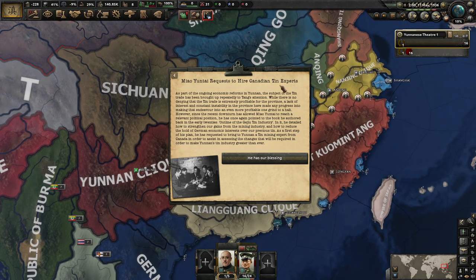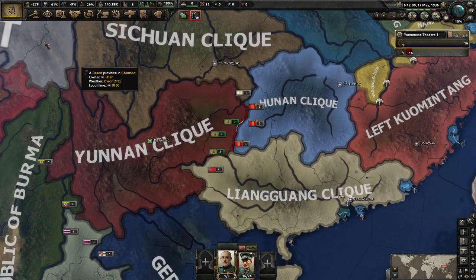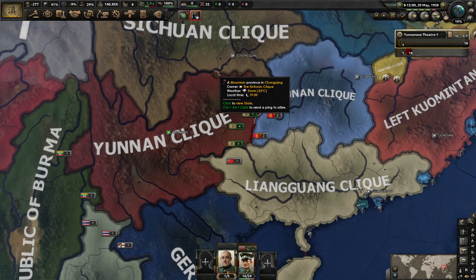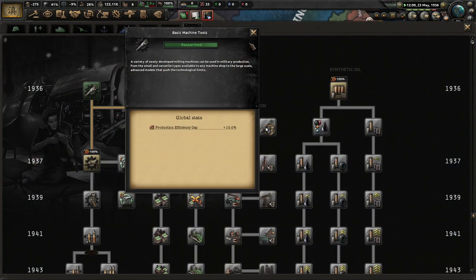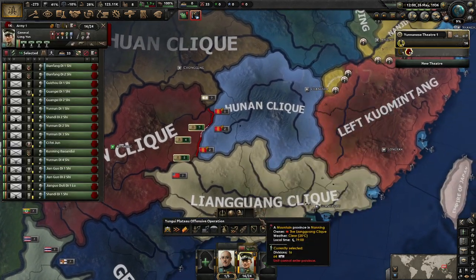Miao Yuntai requests to hire Canadian tin experts. As part of the ongoing economic reforms in Yunnan, the subject of the tin trade has been brought up repeatedly. While there's no denying that the tin trade is extremely profitable, constant instability has made progress grind to a halt. The recent downturn has allowed Miao Yuntai to regain a relative political position. He is requesting a tin mining expert from Canada to assist in assessing the changes required to make the Yunnan tin industry greater than ever. We'll take another 50 political power — we're at negative 278. I'm sure that's completely okay and nothing bad could possibly happen. We'll go 100% research bonus — thank you very much, I'll definitely take that.